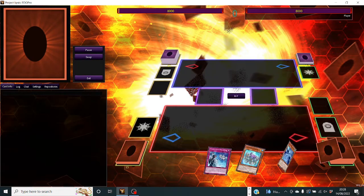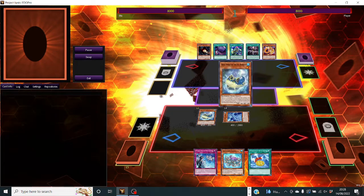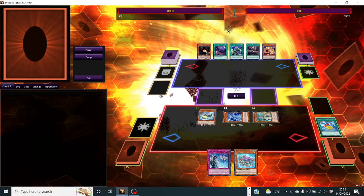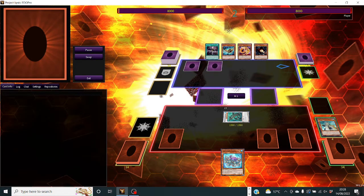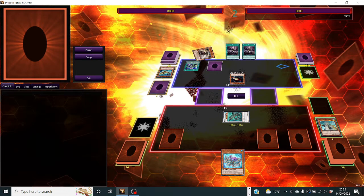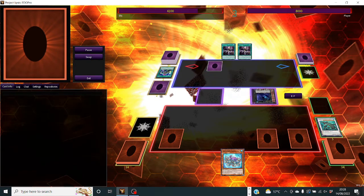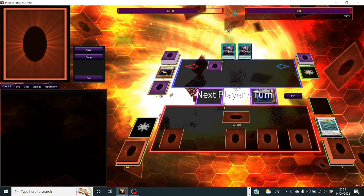Game two, we open a not great hand but it can do some stuff. I elect to add a Speaker, making Ravenous Crocodragon and drawing two. This was actually a big misplay here - I shouldn't have set any of the back row. I should have probably set like one, but I could have kept the other two to discard with Ravenous Crocodragon to have a pop on their turn to actually protect itself, because it has effectively no attack or defense. We don't draw anything usable, so we just set two and pass.